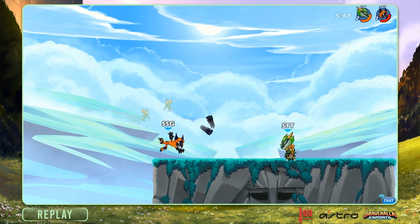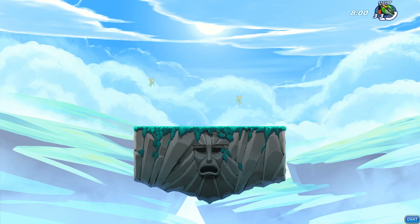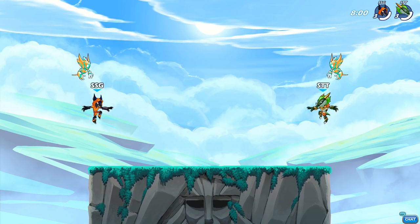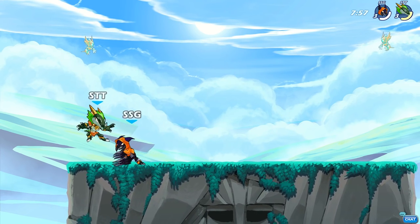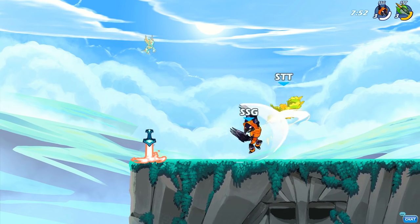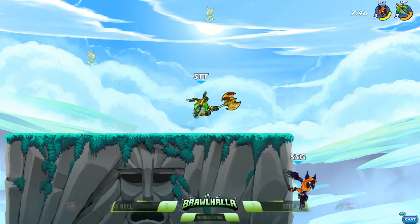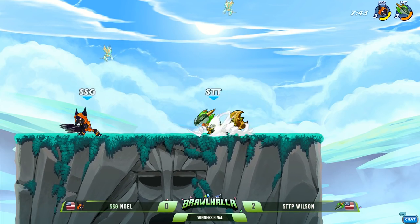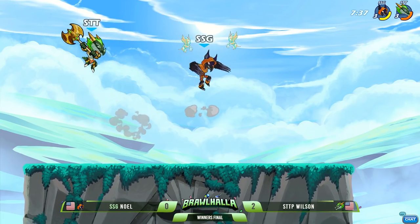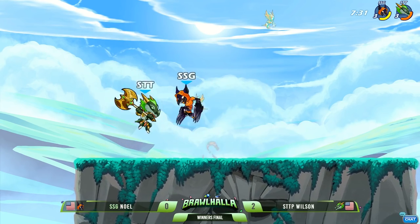Noel did make it here — this is Winner's Finals, and it is a best three out of five set. But this is not the position you want to be in. He is down 2-0, Wilson in a dominating position. Either Noel is not quite feeling himself right now, or Wilson is just taking this down and making a show of it. Or maybe Noel is feeling confident that he can beat Remy and make that run back into grand finals against Wilson and isn't too worried about it. Wilson is seeming very confident right now — very happy with this axe.